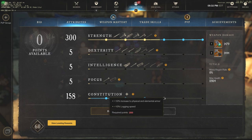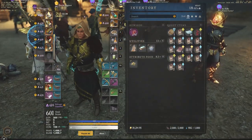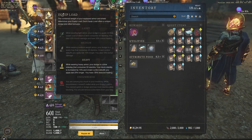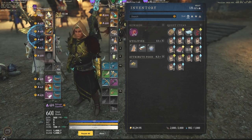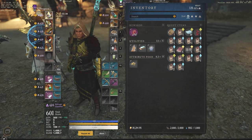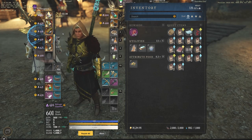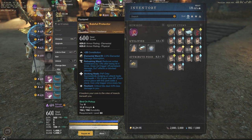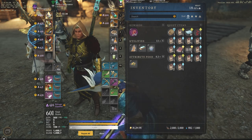You want 160 constitution specifically for one reason: when you pop your con food in arena, you're going to get that 10% increase to physical and elemental armor, which is a massive bonus for any player using this build. Also notice how bad my setup is here — I have 26.1 equip load as heavy, but I'm not fully benefiting because I have medium headwear and a light glove. Might as well throw on heavy everything, but for this build I didn't change anything so you guys could understand you can do this even without the best gear.